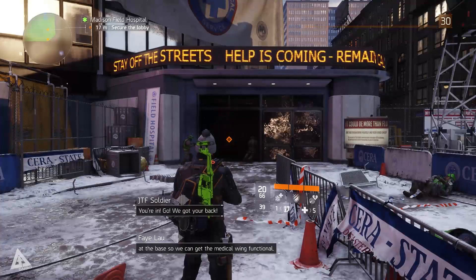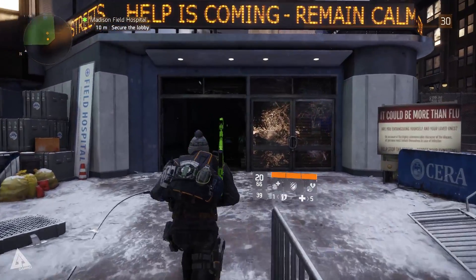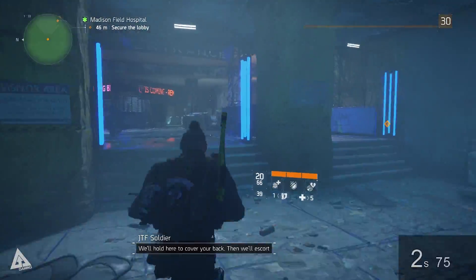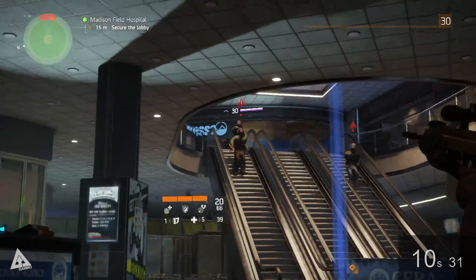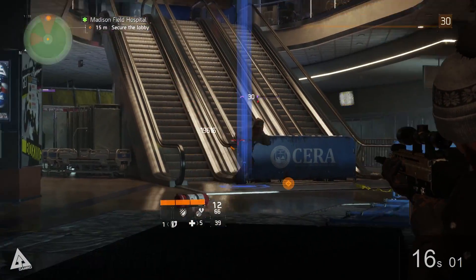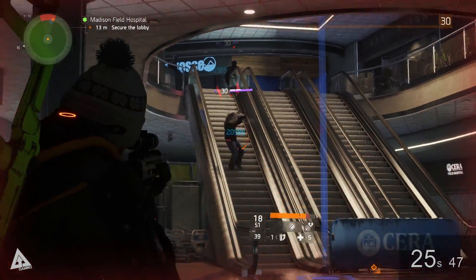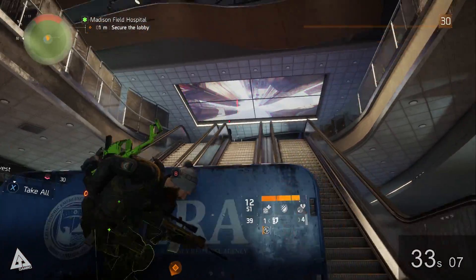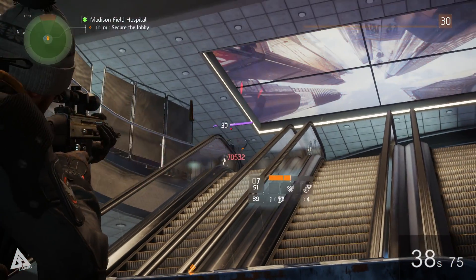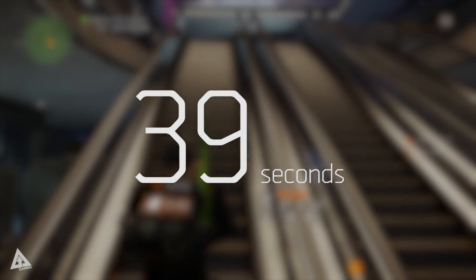Now that we've looked at the weapon stats, talents, and basic firing range numbers, let's run a quick field test in a controlled environment. We're going to run through the very first room on the Madison Field Hospital mission on hard mode. The first room has a total of 5 enemies, and we're using the weapon with no mods applied bar the basic 12x zoom. The timer starts from the second I set foot through the front door, and after running the same room back to back 5 times, the average clear time comes in at around 39 seconds — somewhat slow due to the nature of the encounter, but not a bad time for a steady-paced marksman rifle.